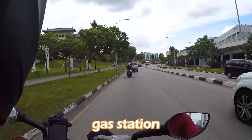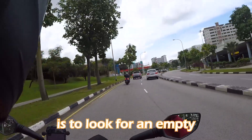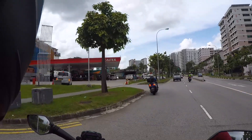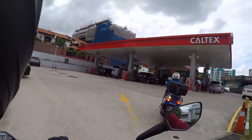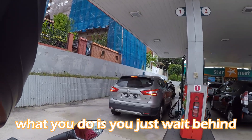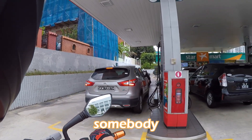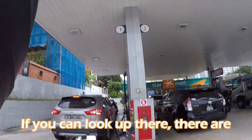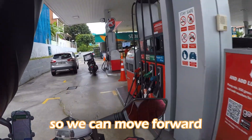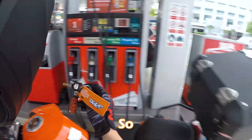Okay, we're about to reach the gas station. The first thing you want to do is look for an empty station — just look for a place that's empty. If there are no empty spaces, you just wait behind a bike or a car. The gas station has its own pump numbers, so you line up behind the pump number you want. As you can see, this guy moved already so we can move forward.